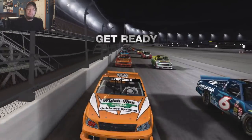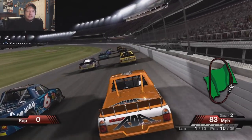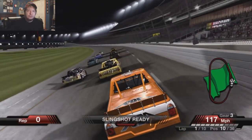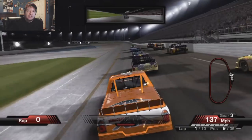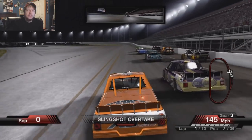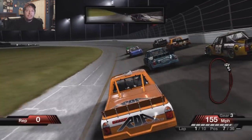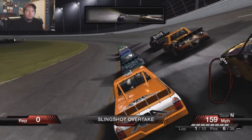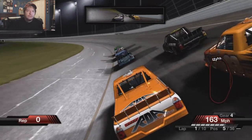Here we go, the green flag's out. Black flags are still a thing in this game, just like NASCAR Heat — no passing or illegal passings on the start of the race. I can't do anything wrong yet. Please, AI drivers, give me room. I'm just respecting the limits of the racetrack. Do not hit the apron or wreck — I'm going to be very, very careful with that.